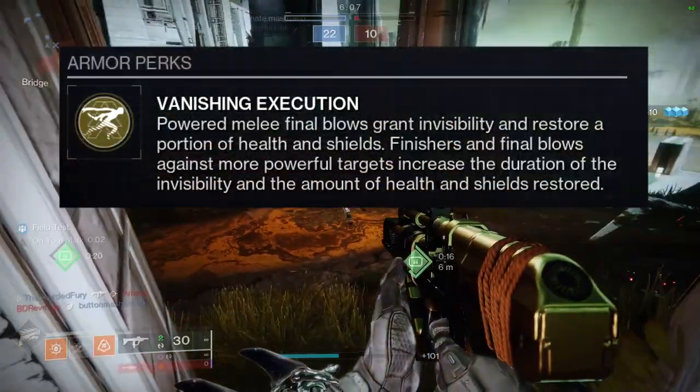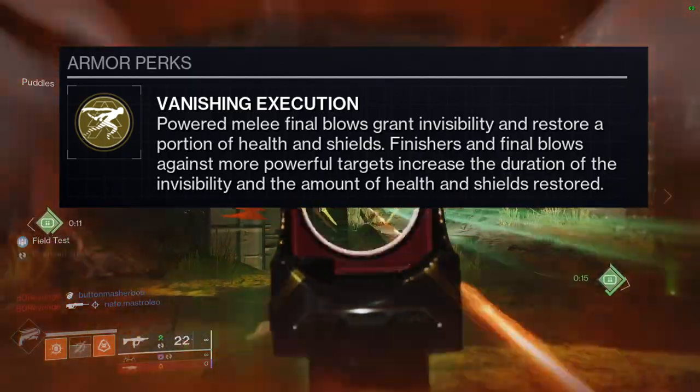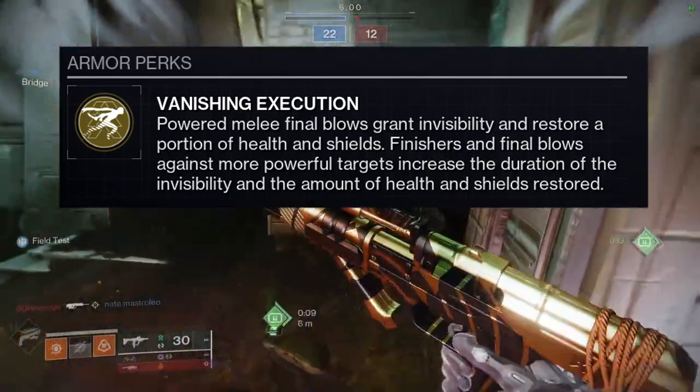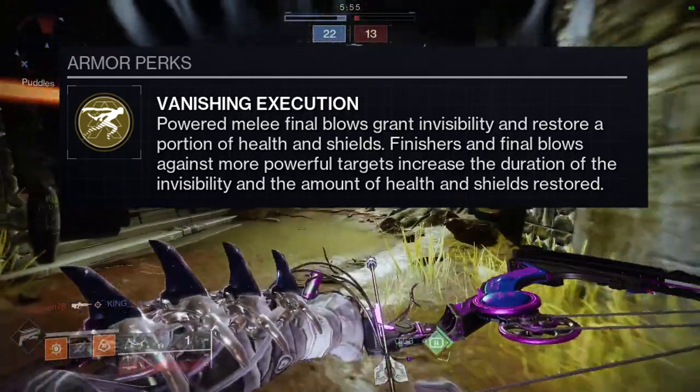To start off, Vanishing Execution is the perk. Powered melee final blows grant invisibility and restore a portion of health and shield. Finishers and final blows against more powerful targets increase the duration of invisibility and the amount of health and shield restored.